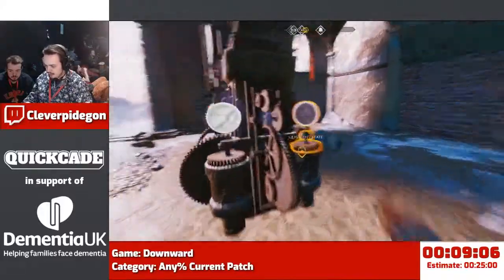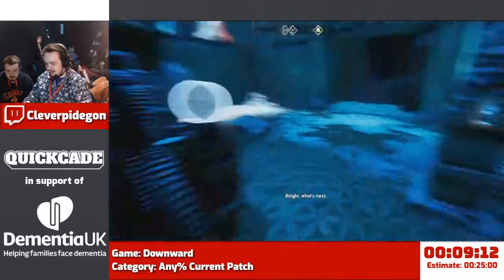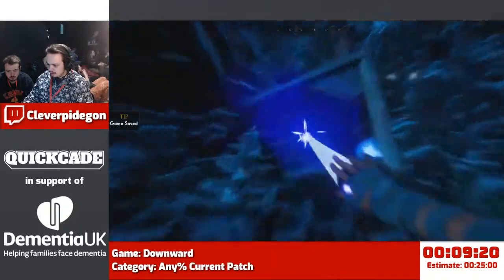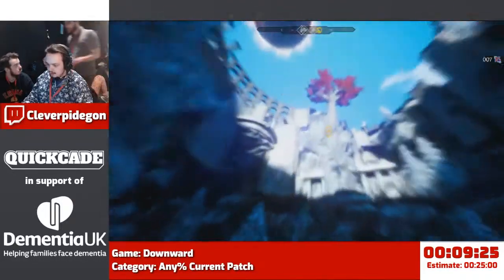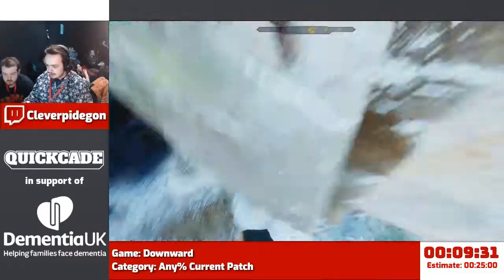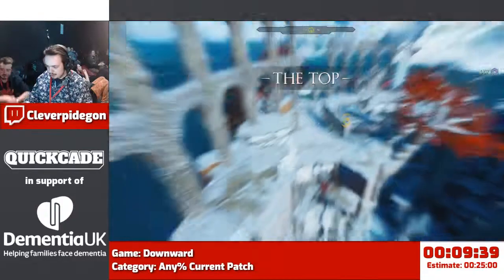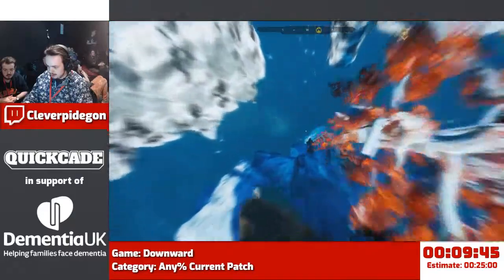Now we're returning to what the game calls the quiescent state — a long-winded way of saying the planets aren't influencing the Earth at the moment. You're going to see another way you can conserve momentum in this game. Normally you'd have to climb all that, but if you press the look-at-checkpoint button and the slingshot button at the same time, you fly all the way up like that. But it's going to unload, so I can't see where I'm aiming.